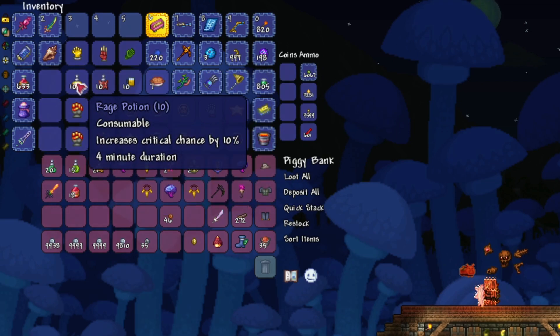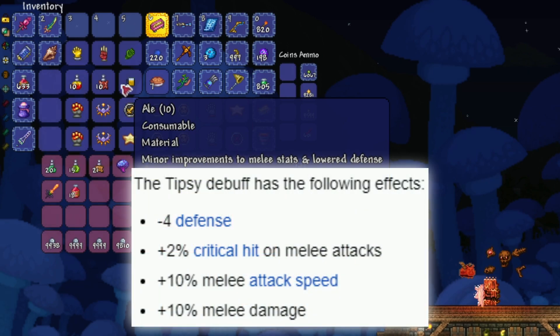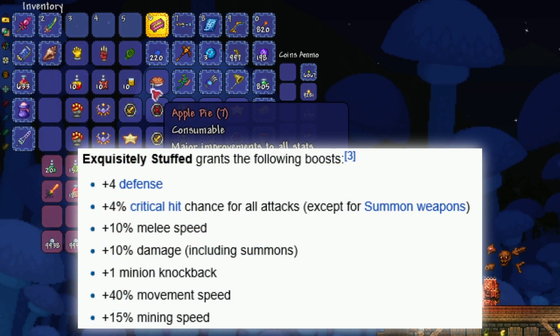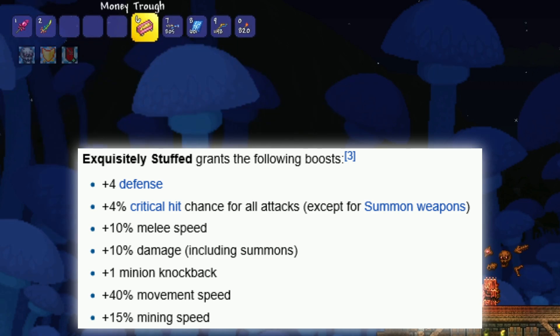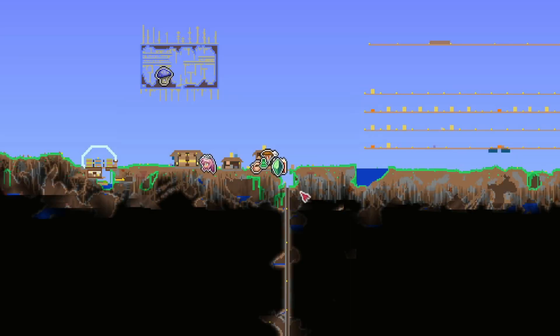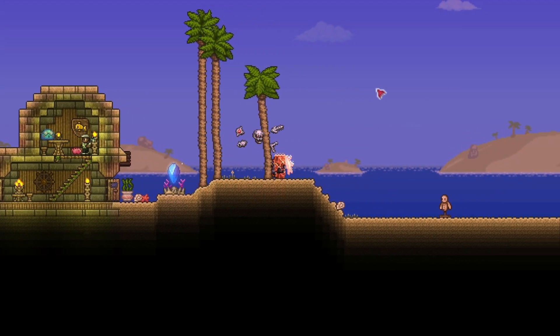We have some buffs to test with: rage potions, wrath potions, ale which gives extra melee capabilities, and apple pie which gives the exquisitely stuffed buff — also giving extra melee capabilities as well as general stat buffs. This seemed like a fun little thing to do to give me a bit of a break from the longer scripted videos I've been doing, or at least let me get a little ahead since I have one in the works on a different topic.